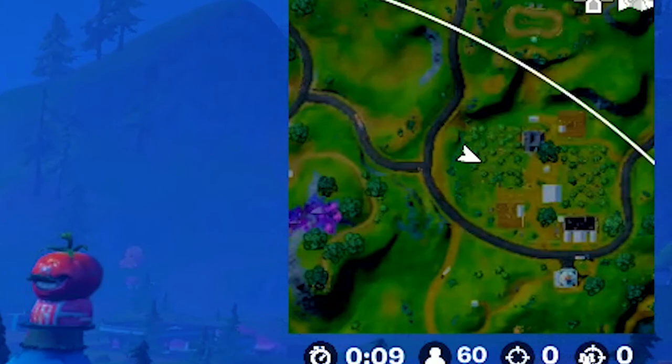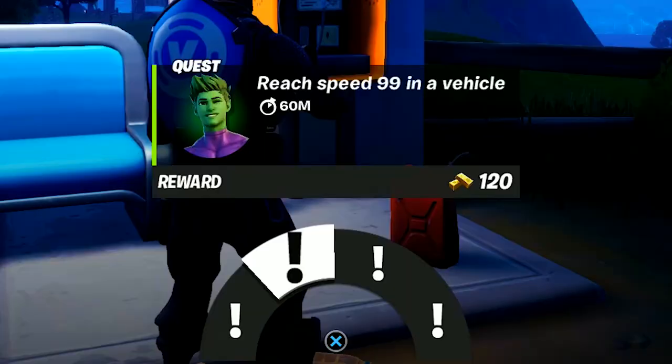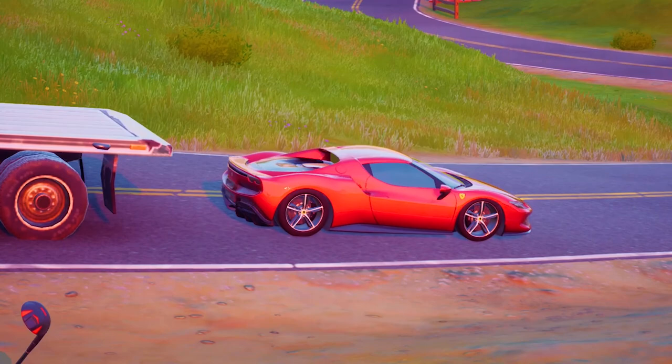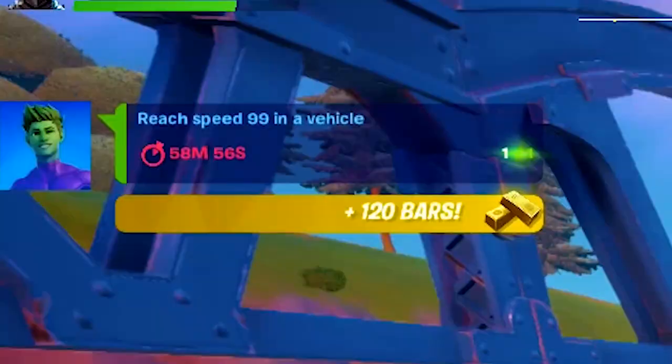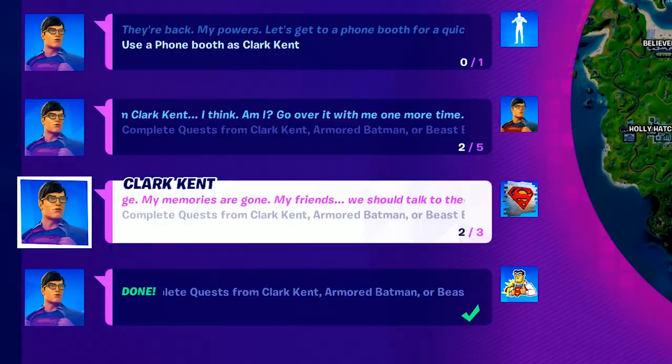I'm flying over the Orchard right now — Superman is still not here, boys, still nowhere to be found. Who needs Superman when you can just get your challenges from a payphone? We got a Beast Boy quest: we have to reach speed 99 in a vehicle. We found a Ferrari, and we all know this thing can hit 99 miles per hour no problem. We hit the boost — mission completed. Another challenge completed.